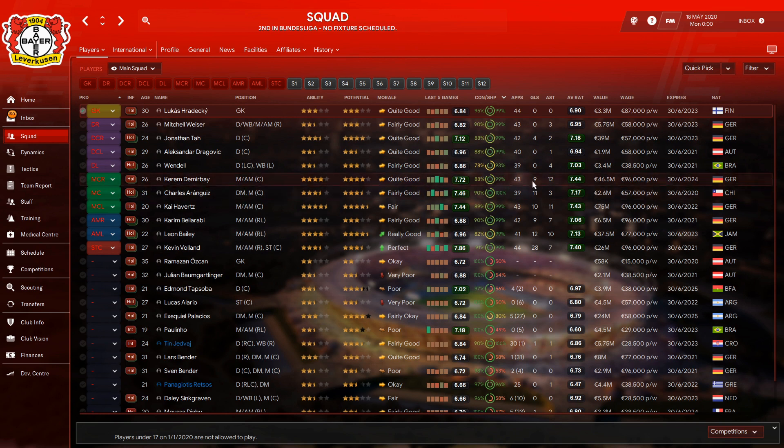In midfield: Demirbay played 43 games, 9 goals and 12 assists, rated 7.44. Charles played 39 games, 11 goals and 3 assists, rated 7.17. Wonderkid Kai Havertz played 33 games with 10 goals and 11 assists — really good. Karim Bellarabi played 42 games, 9 goals and 7 assists, rated 7.06. Leon Bailey played 41 games, 12 goals and 10 assists — also excellent.